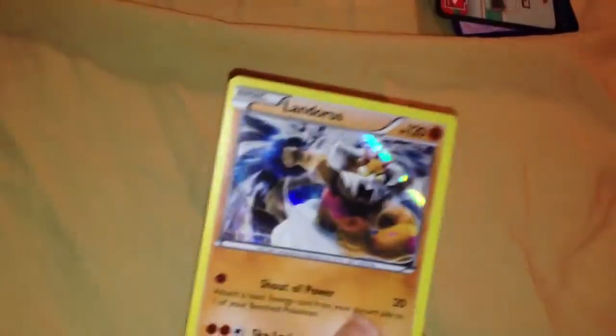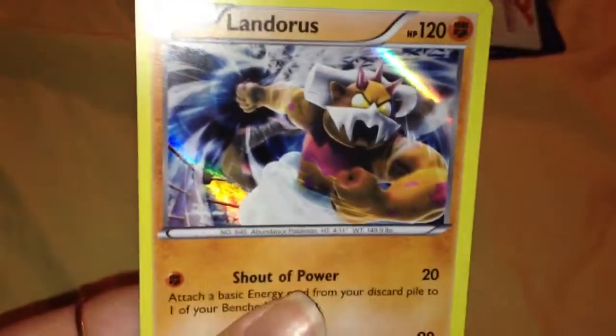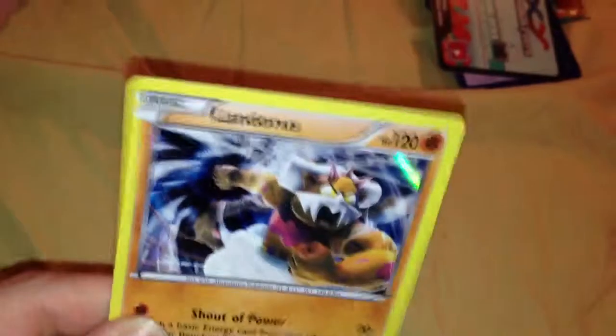I got a holo, but guess what — this Pokémon is following me too. On the last pull, with that super incredible pull I got, I got a Landorus holo from one of the packs, and I got a Landorus holo in Japanese too, so I've gotten three of them. Hey, you know what — it's a holo. I hope that won't be my best pull, but at least it's still a holo.